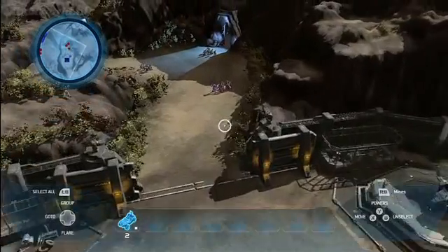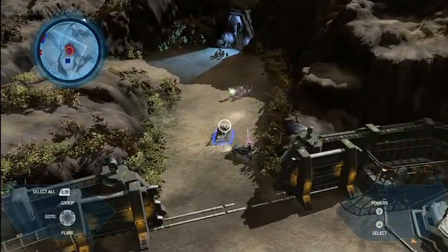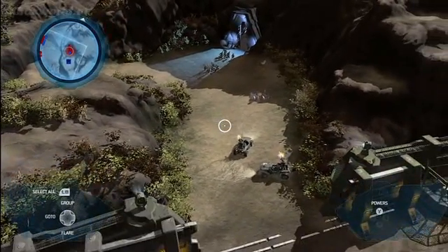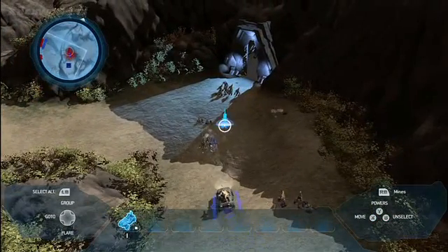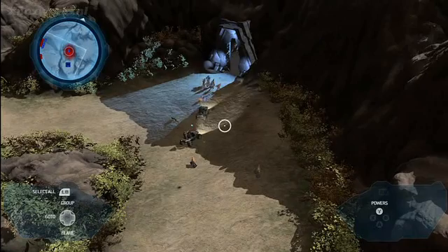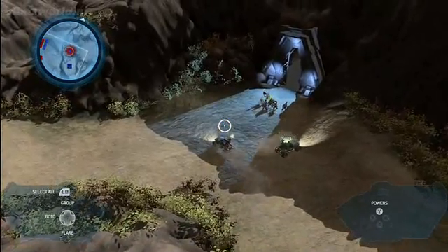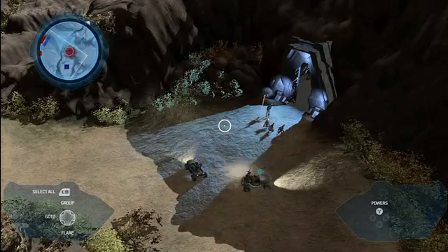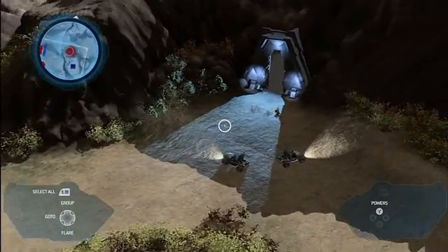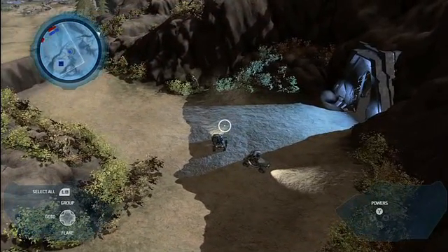Let's go up and re-engage those Covenant. Another good way to take out a Covenant is to run over them. I'm getting some real-time damage on my warthog. This is a really good time to look at the graphics in the game — the beautiful shadows and lights.